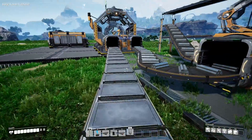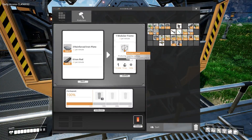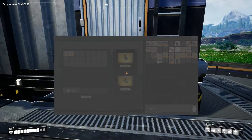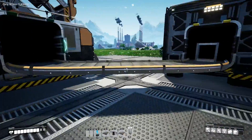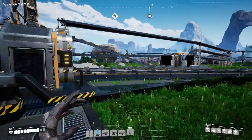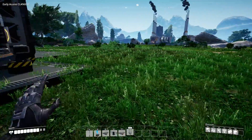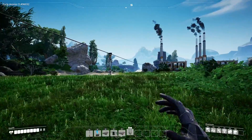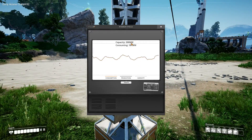Over here we have the advanced iron plates - reinforced iron plates. We have a decent amount of them and they leave out of here. We also have modular frames automated - I think this was the last thing I did. We have all the things automated that we had before, plus this addition. This is going to be a lot better and easier to expand, which I'm quite happy about.